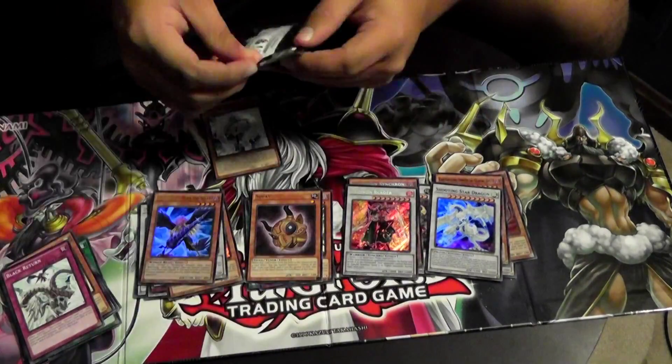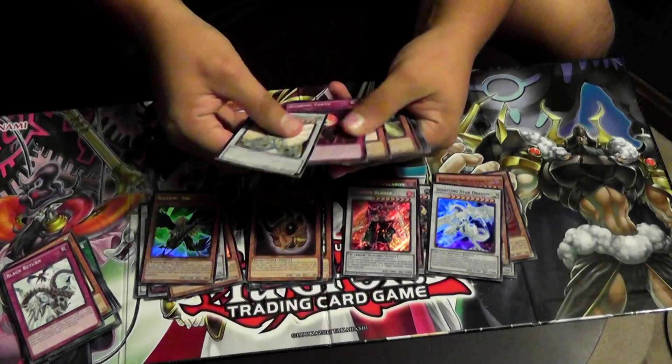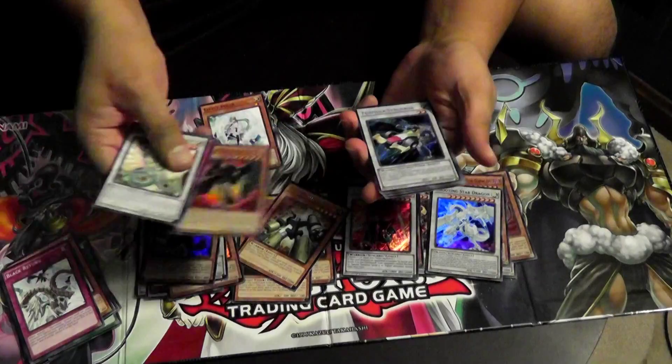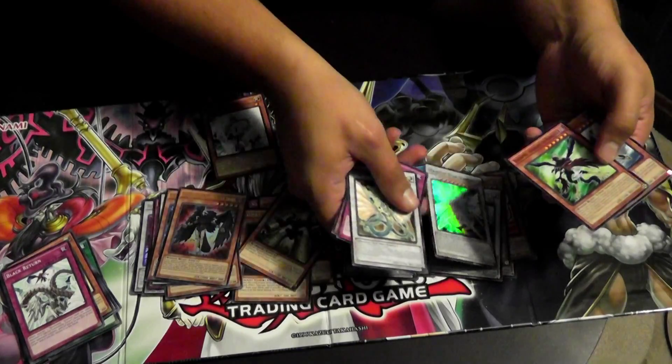A bunch of Blackwing stuff - there's just the abundance of cards, and it's not good. Ancient Fairy Dragon. So this is my last pack, by the way. Turret Warrior, Blackwing dude, and a crappy Formula Synchron as my secret. And a Majestic Star Dragon for my super.